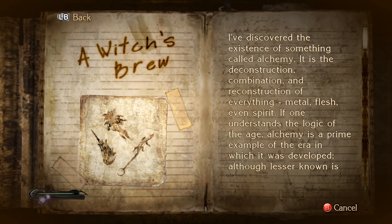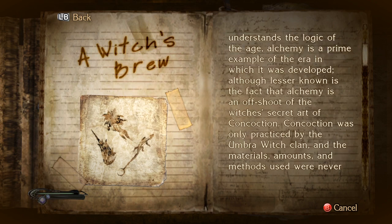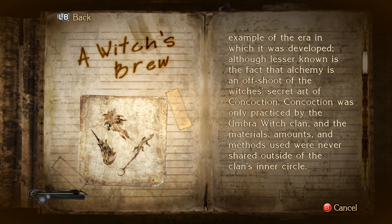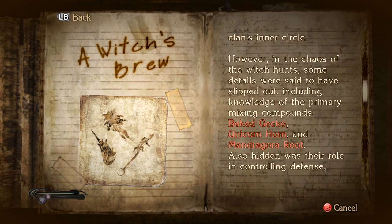A witch's brew. I've discovered the existence of something called alchemy. You did not discover alchemy — that has been around for a long ass time. Anyway, it is the deconstruction, combination, and reconstruction of everything: metal, flesh, even spirit. If one understands the logic of the age, alchemy is a prime example of the era in which it was developed. Although lesser known is the fact that alchemy is an offshoot of the witch's secret art of concoction. Concoction was only practiced by the Umbra witch clan, and the materials, amounts, and methods used were never shared outside of the clan's inner circle.